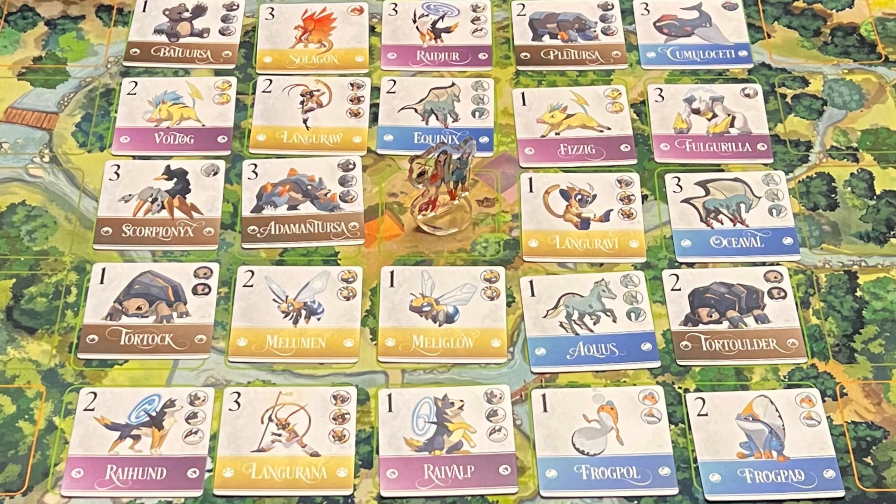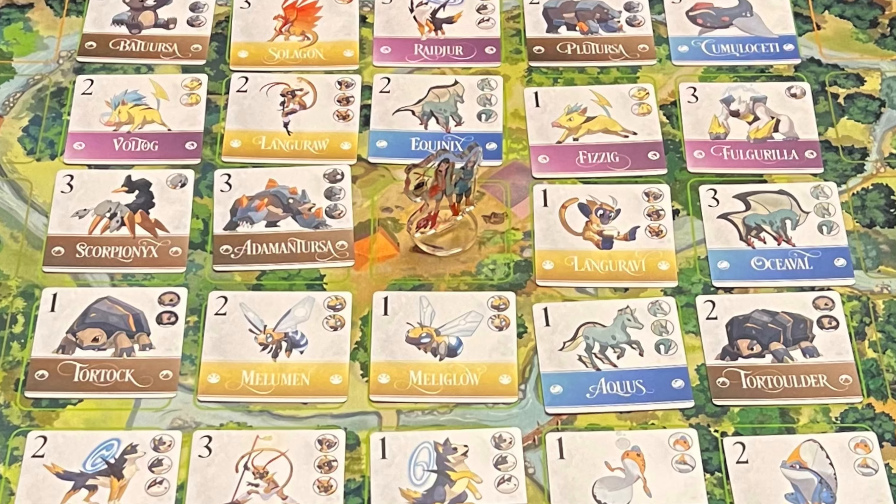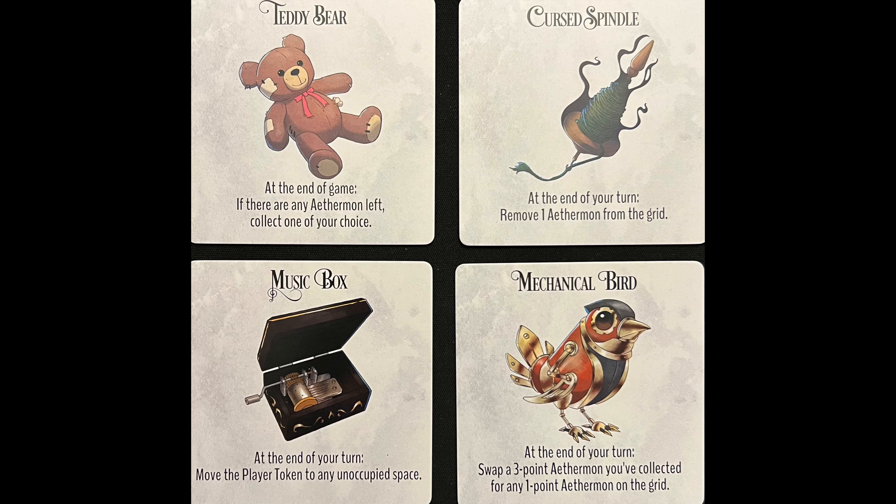In Aethermon Collect, players take turns to move the shared group token horizontally or vertically around the grid of Aethermon cards, collecting any Aethermon on which they land. Cooperative mode has players working together to solve the unique puzzle presented by the board and to score as many points as they can. The competitive mode introduces powerful rule-bending artifacts which you can use to outwit your opponents with one-use-only actions that can impact on movement or gameplay — collect the most points and win the game.